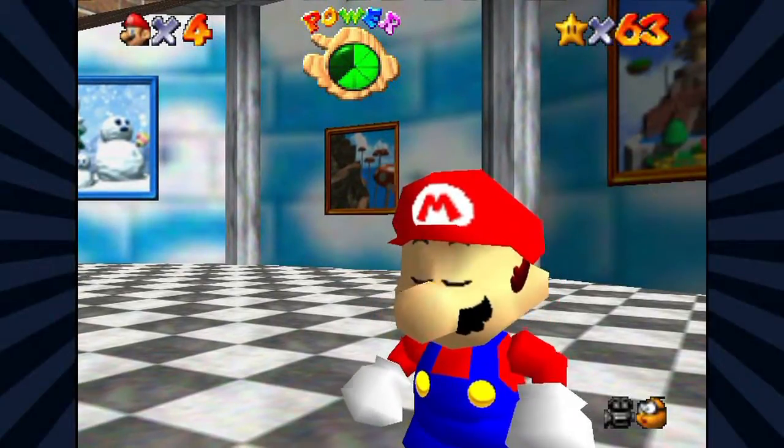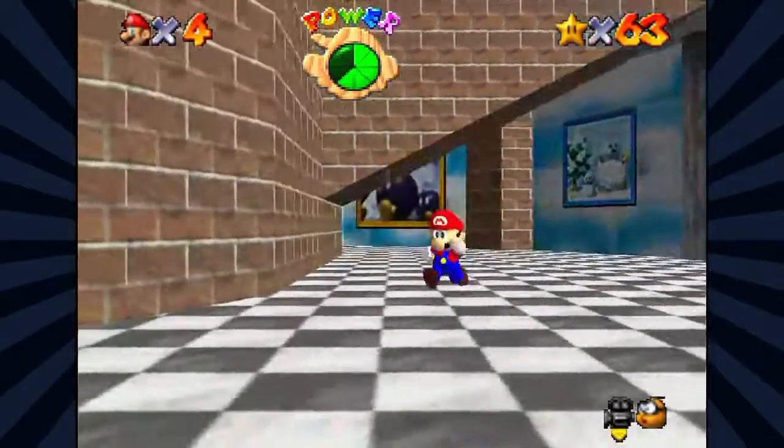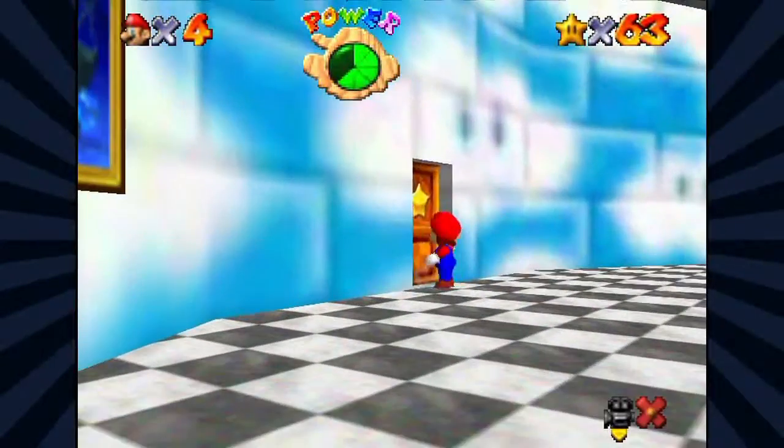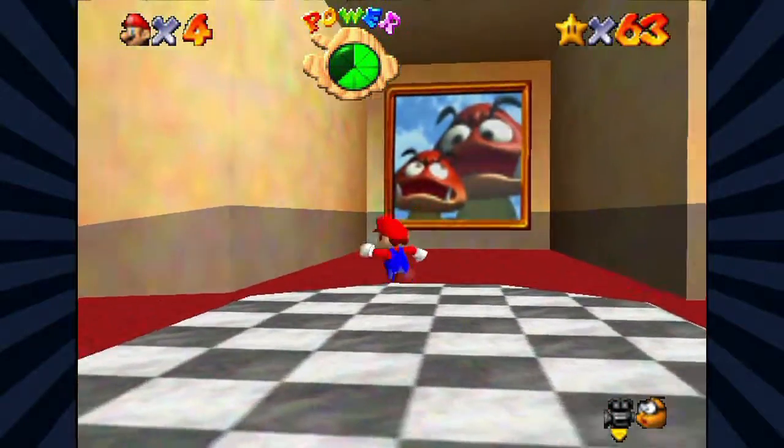Hello everyone and welcome back to Let's Play Kaizo Mario 64. Last time we did some Ta-Ta Mountain. This time I think it's about time we head to the last world of this floor of the castle and go to Tiny Huge Island.